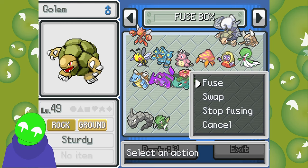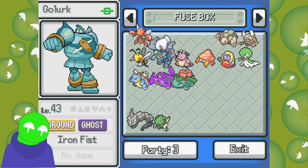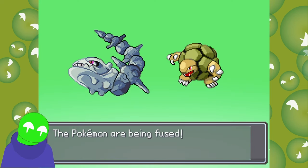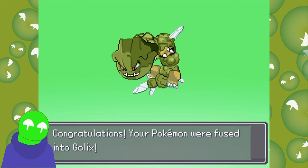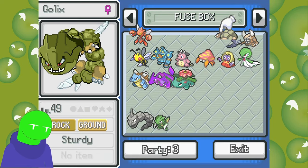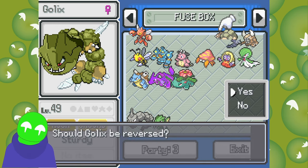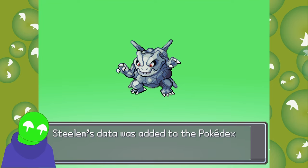We're going to go ahead and do the rock types real quick. Golurk is a ground type — I thought I had more rock types than that, but I don't. Let's see what this would be if Golurk got himself some metal coat. He turns into a horrible monster. Oh God, that cannot be fun to move around. This is probably a better existence.